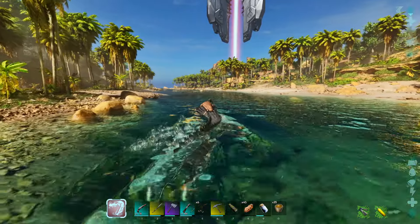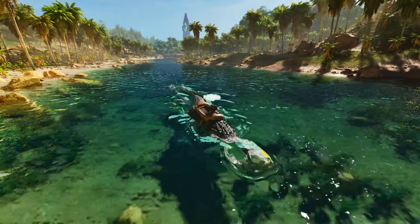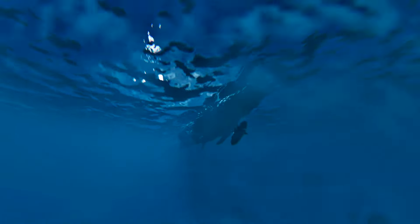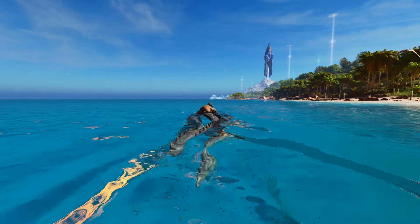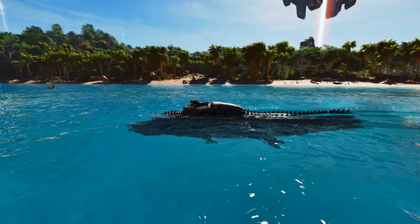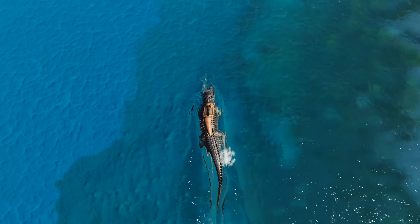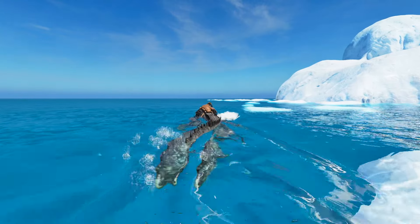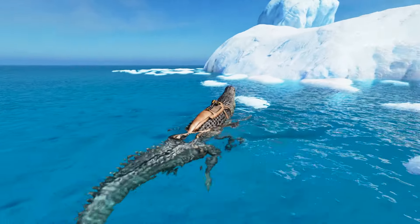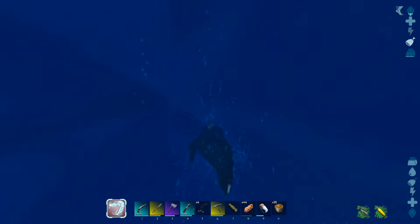I've got a long swim before I get over to the snow biome where hopefully we're going to find a giant squid to rip the tentacles right off of. We are here - I bet squids like cold water and this water looks real cold. All we've got to do now is just go below and see what's happening. I'm just gonna dive all the way to the bottom because these things are often found at the bottom.